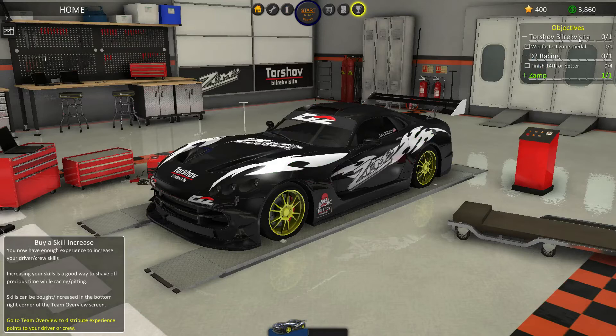Now we have objectives, and this is kind of like the RPG portion of the game. Like I said, it's an MMORPG racing strategy simulation management thing — it's everything. Every little genre you can think of for a video game, just put them all together — that's basically what this game is. We won a medal. Zamp's objectives are fulfilled. D2 Racing wants us to finish 14th or better — I think we can do that. And Bill Rexvisita wants us to win a fastest zone medal: we have to have one zone that's faster than everyone else.